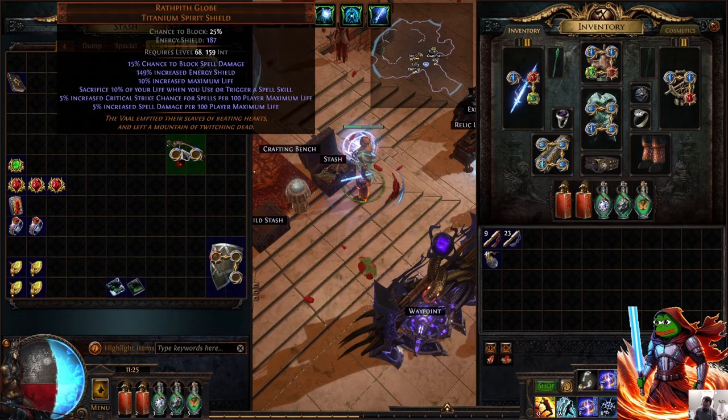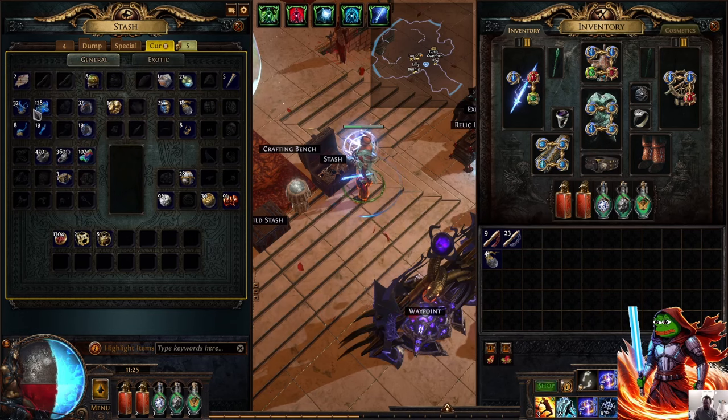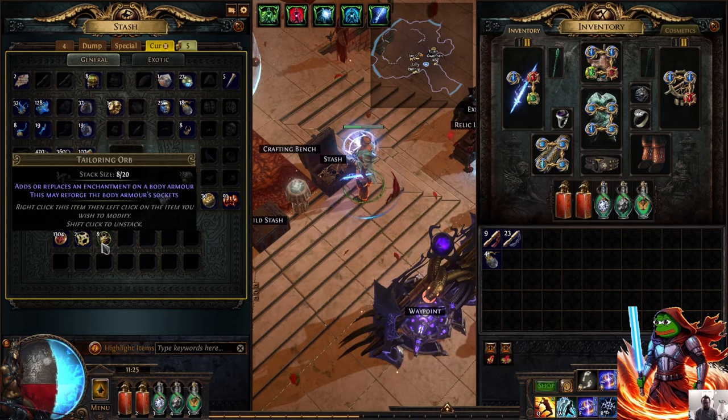Outside of that, we have some Fusings, Jewelers, and other stuff. I also bought some tailoring orbs because I'm going to need those later when I craft my chest piece — they were about 60c yesterday so I bought eight of them. This should give me about a 99% chance to hit 8 defense on my Ivory Tower. A lot of people looked at my PoB and said there's no way I have an enchanted Ivory Tower, but they don't understand that tailoring orbs on league start are dirt cheap.